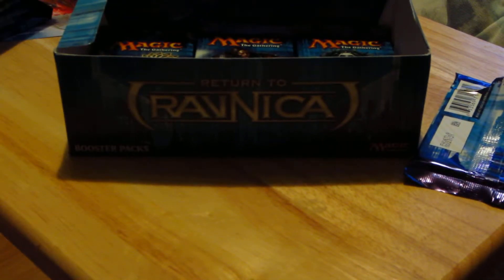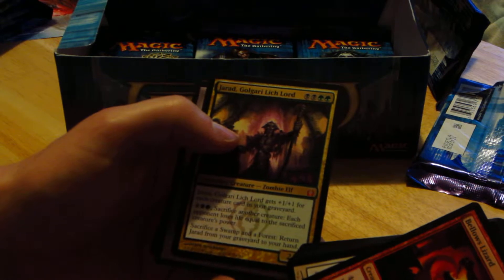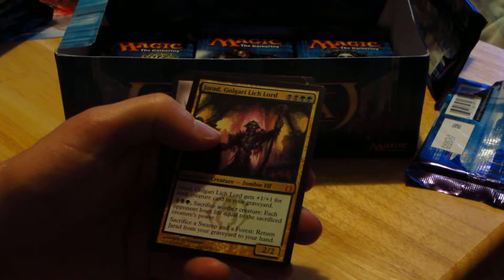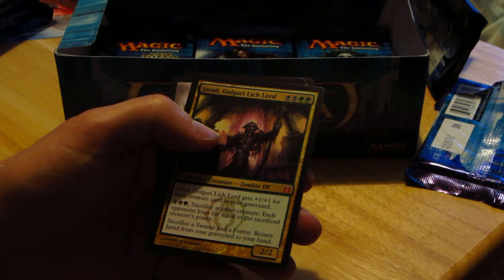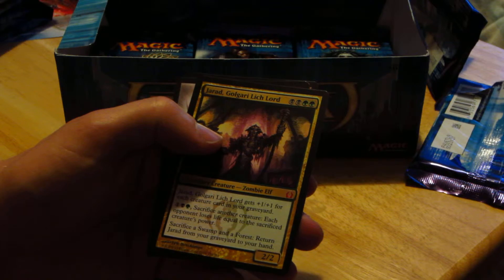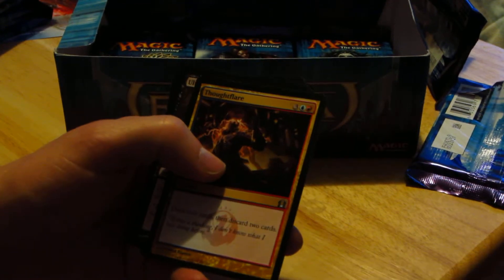Let's try and get these — hopefully you can actually see these pretty well. We have Jarad, Golgari Lich Lord. Jarad gets a +1/+1 for each creature card in your graveyard. Tap three and sacrifice another creature — each opponent loses life equal to that creature's power. Sacrifice a swamp and a forest to return Jarad from the graveyard to your hand. Not too bad. Also Ultimate Price, Trostani's Judgment, and Oak Street Innkeeper.